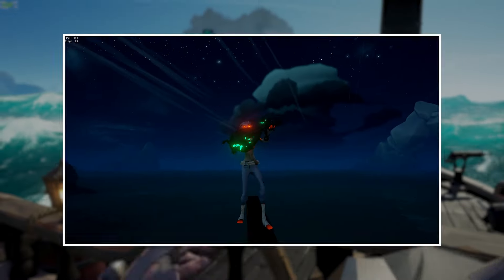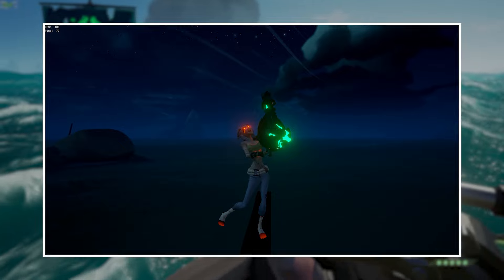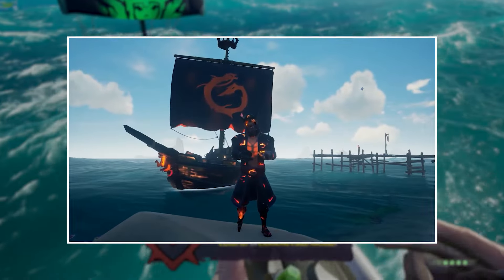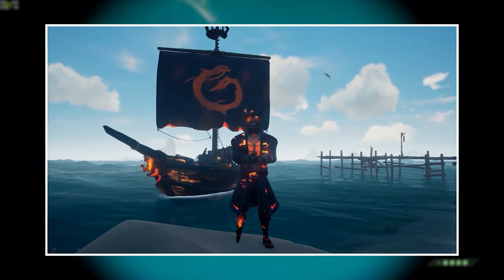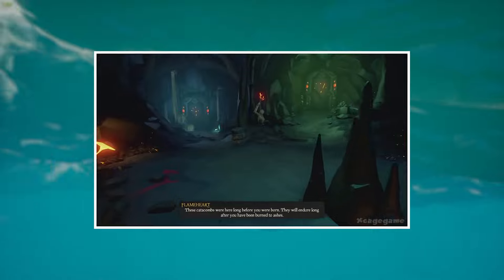The second curse is of course the Ashen Curse. This curse may be seen more amongst newer players and it's pretty easy to see why — it's fairly easy to get, doesn't take too much time, and it looks really really good. This curse is a part of the Ashen Dragon cosmetic line and obtaining it consists of completing the Heart of Fire Tall Tale, which can easily be done within just a couple of hours.